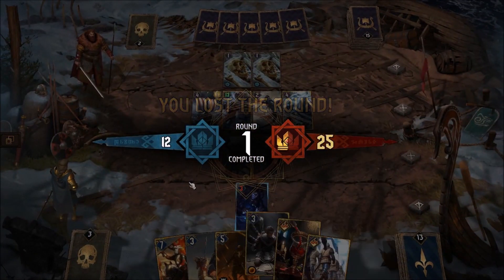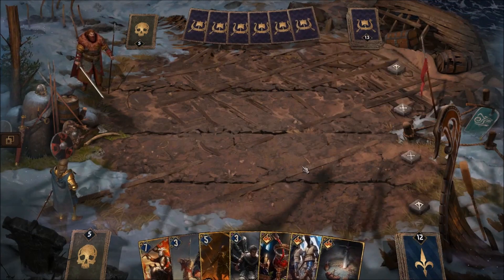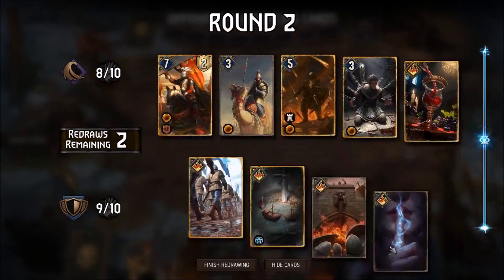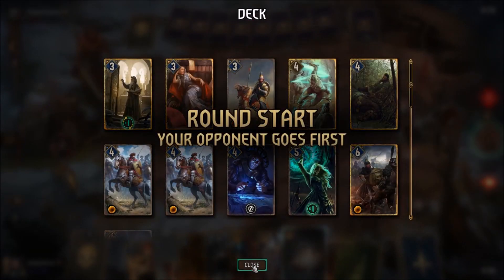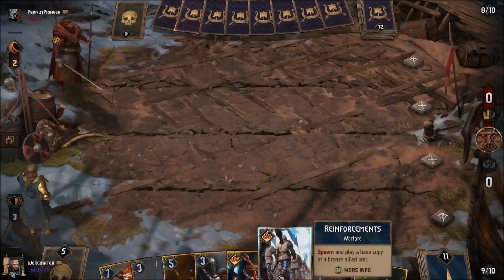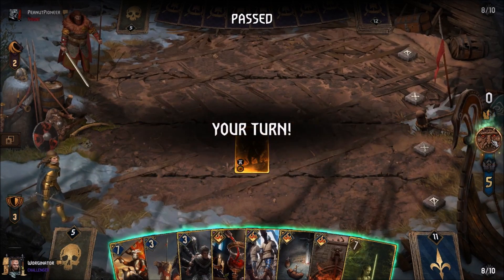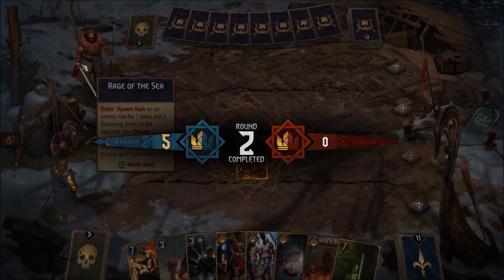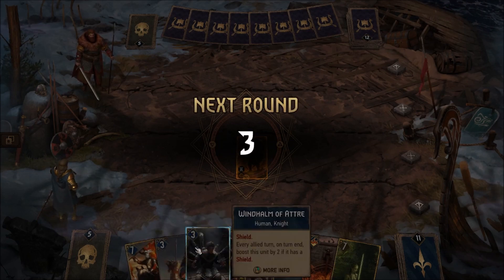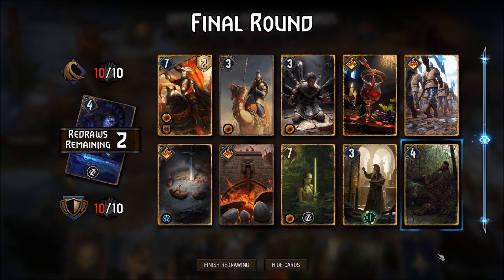They are a card down now, which is pretty good for us. Even though they'll probably instantly pass, we do have Vandergrift just in case. Boiling Oil's nice. Rune Word can go again — we don't really need that. Lady of the Lake is really nice, so we'll keep her. I don't see them pushing this second round, but you never know. They don't bother, so Vandergrift comes down and we'll carry him over to the next round. This hand is just perfect — there's nothing really we can do to improve it.